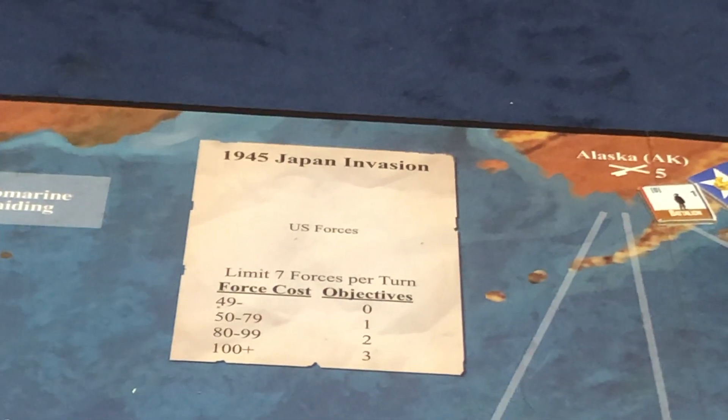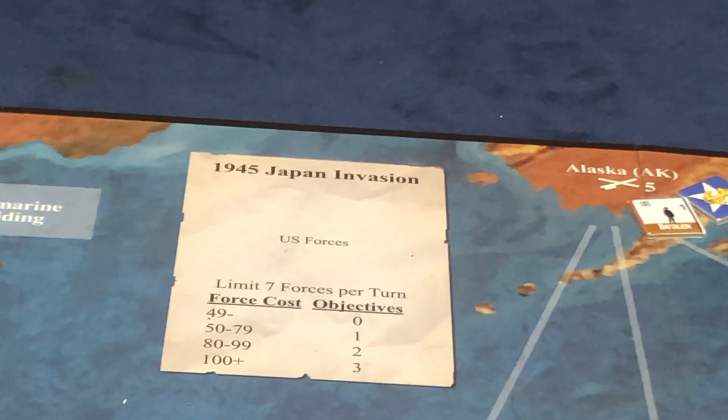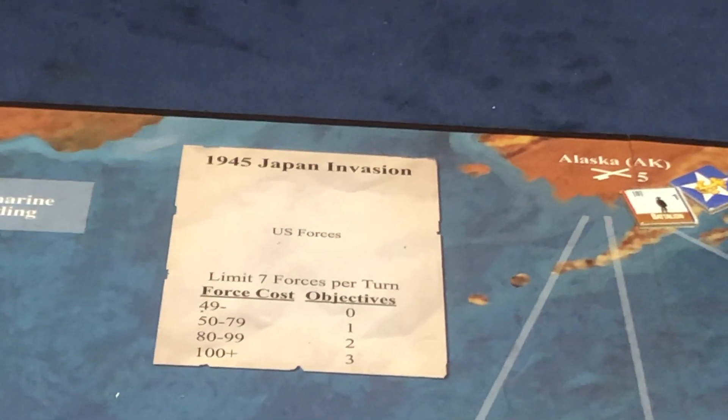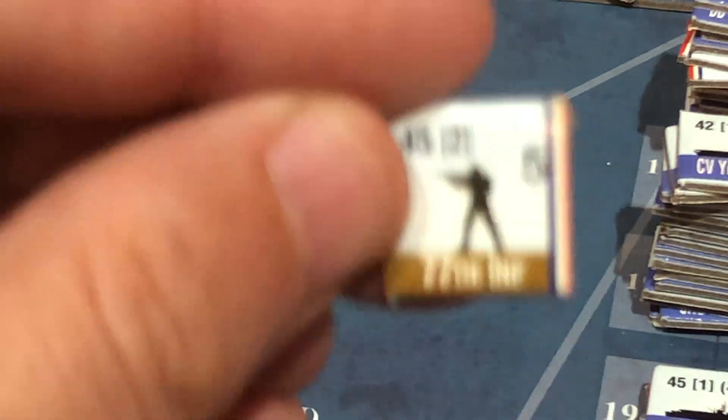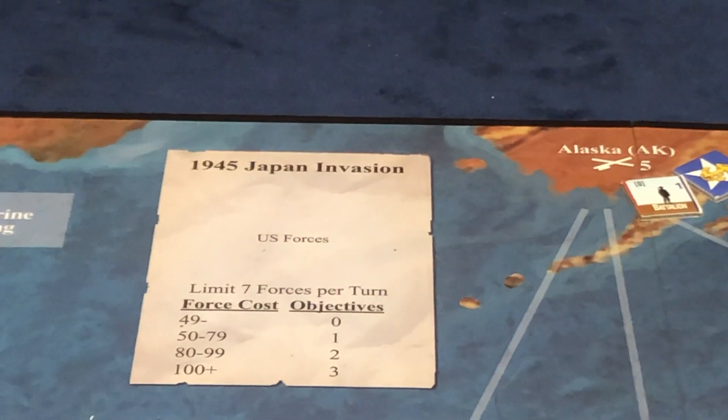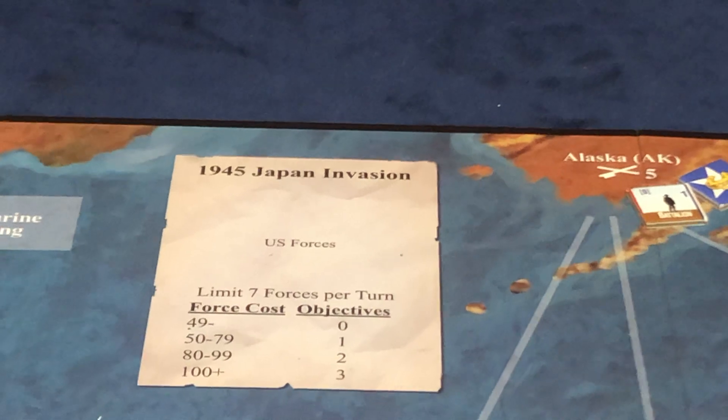You can put seven forces per turn in that box — it's a free move, it doesn't cost you anything. A force is just something like this, and this has a cost of two. It costs two to build this force, so you can keep putting forces there. At the end of the game, if I have over 100 points worth of forces there, then that counts as three objectives towards my win.